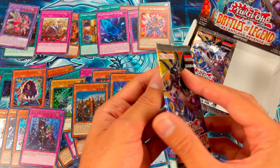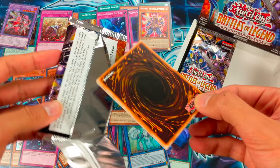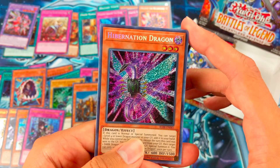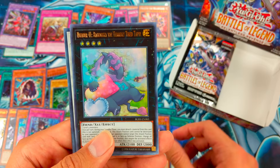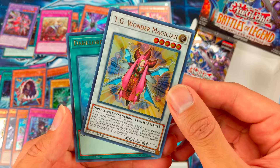Last pack on the right side: Hibernation Dragon, Mateon the Time Lord, Number 41 Bagushka, TG Wonder Magician, and Dark Lord Contact.